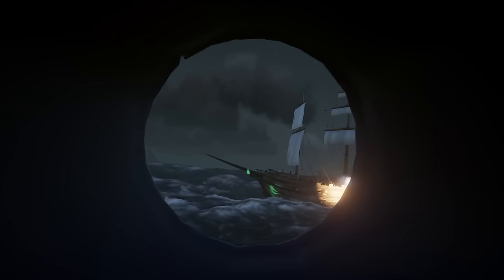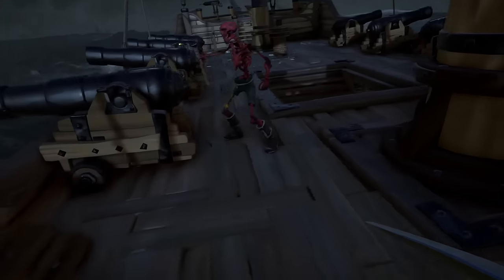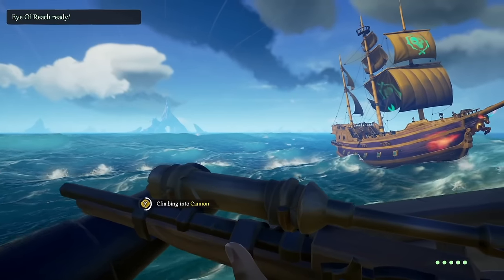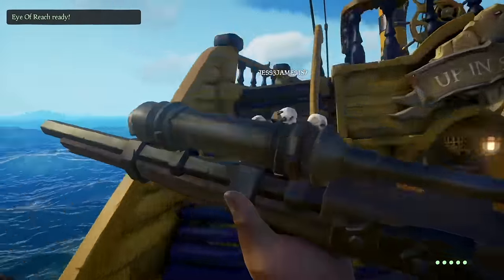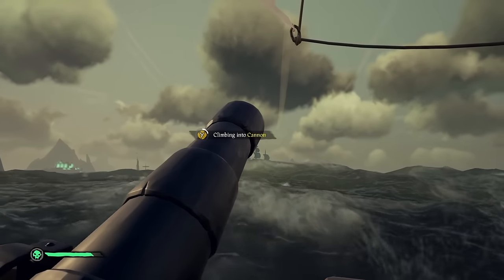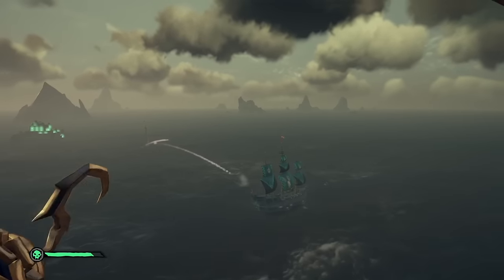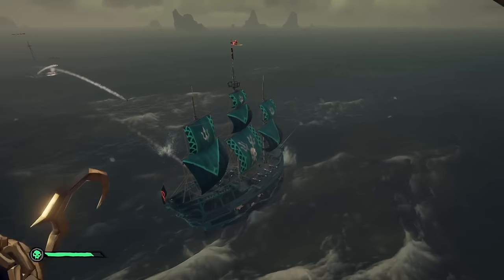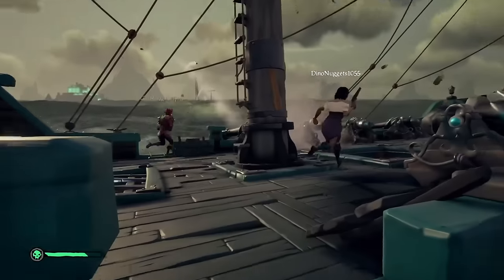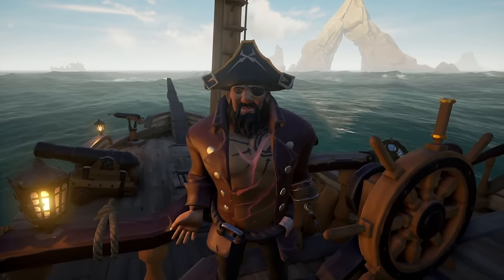The first ammo type is you. You can launch yourself out of the cannon, which is the best way to board an enemy ship. This is a great skill to practice and will make you much better at boarding consistently. But remember that you are much heavier than a cannonball, so you'll need to aim the cannon much higher than you normally would. The best form of cannon launching is called the deck shot — landing perfectly on the top deck of the enemy ship. It's one of the most impressive things you can do during a fight.